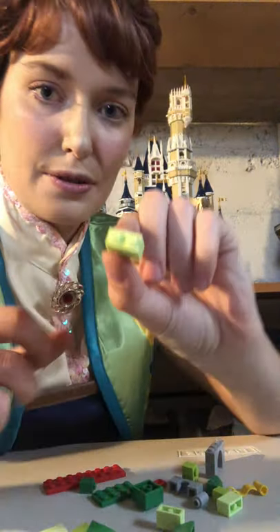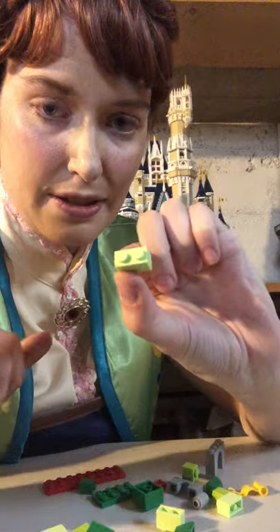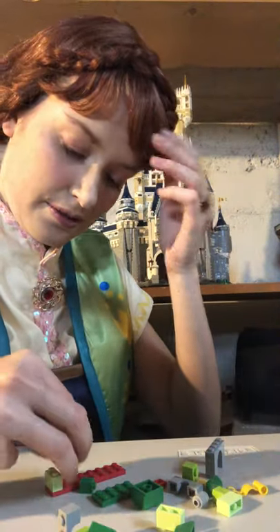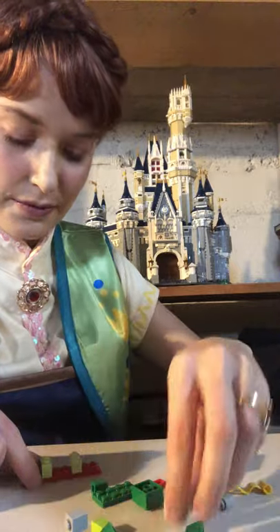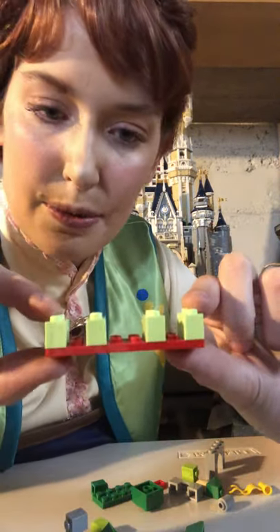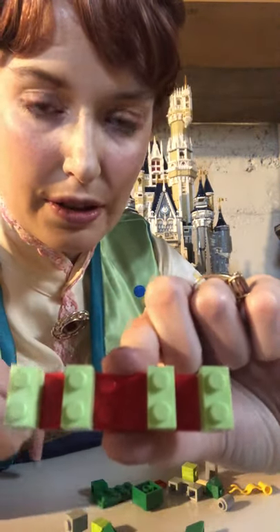And we're going to take two little pieces like this — pieces with two little dots — and we're going to need four of them. You want to build it so it looks something like this, with these ones one away, and these two two spots away from each other.